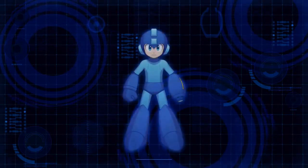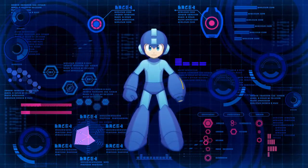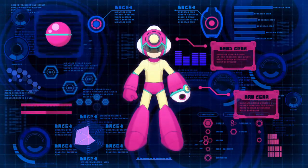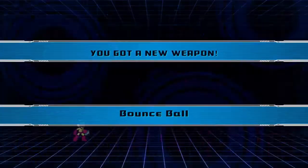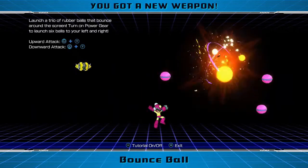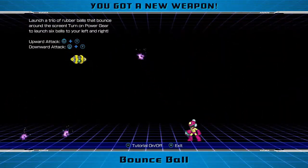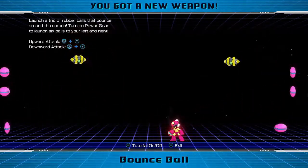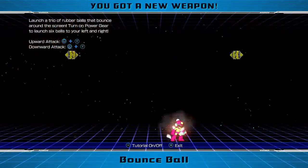Well, that level was fun and a little bit difficult to get around — a little different with the bouncing and all. Look at this weapon — that's very cool. What is it? The bounce ball! Let's give it a try. So you throw like that, but there's also an upward attack and a downward attack. Nice. And what about the power gear? Oh, it shoots both directions. Crazy. That's a very cool move.